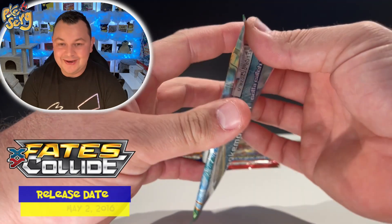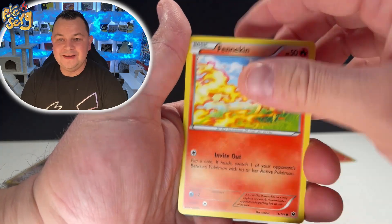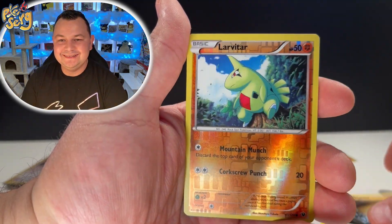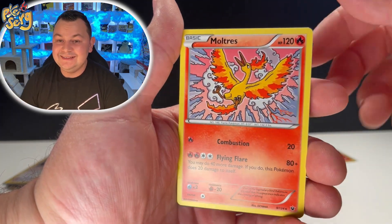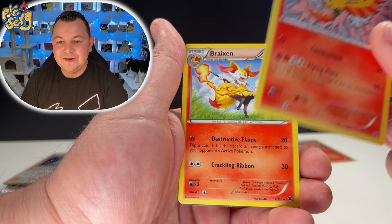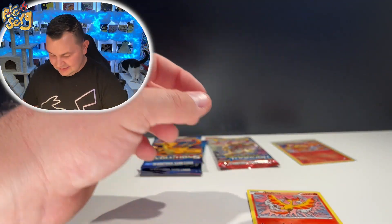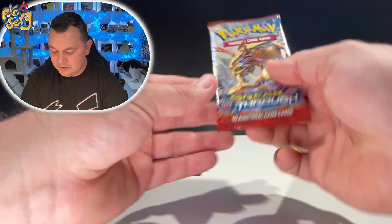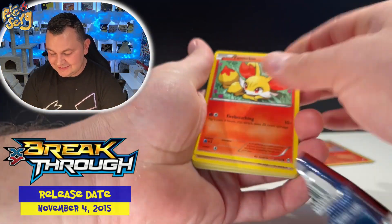Petunia coming by saying hello to everybody! Fennekin, Solosis, Croagunk, Poliwhirl, Diglett, Larvitar, and Moltres — I think this is a really good rare non-holo with Braixen. Awesome, there's the co-card. Let me sleeve that. Love the artwork. Breakthrough — such a good set! Look at this Fennekin, front and centered.